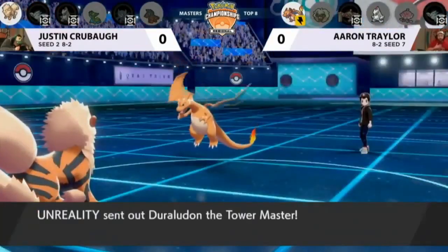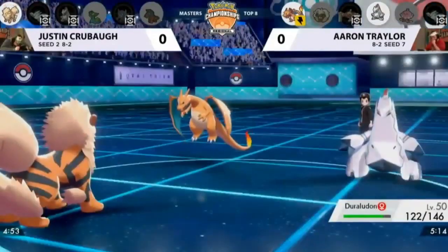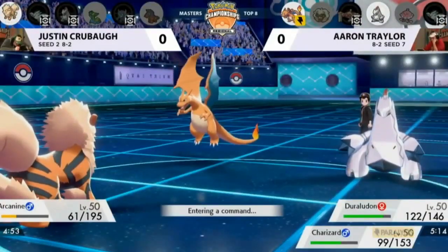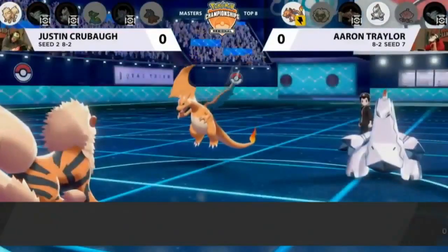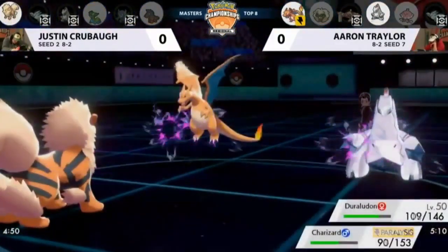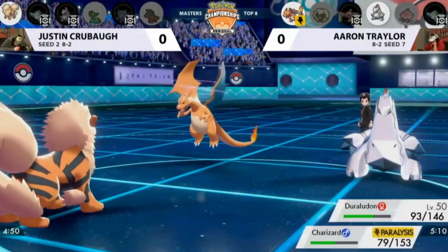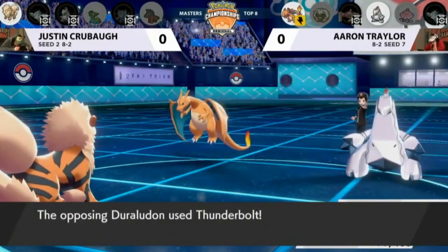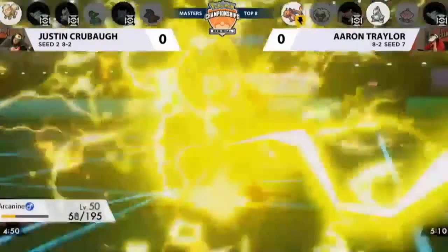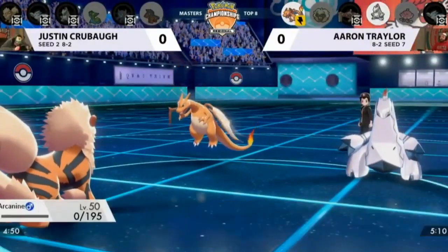This Charizard really hasn't been unable to move. Even with the paralysis, it got off some very good attacks. There was one turn where it got fully paralyzed, but apart from that it's just been going last. Justin's been leaving it alone for a long time — you can afford to when it can't really threaten back. Arcedon starting the fight back with Snarl against both Pokémon on Aaron's side. But Duralydon is probably able to tidy up this game, putting Aaron 1-0 in this top eight match.